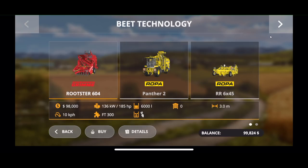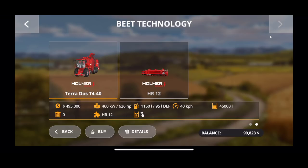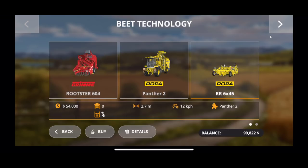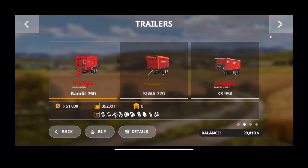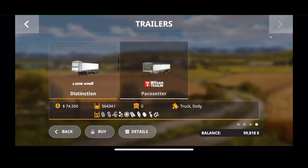Interestingly, for sugar beets we have both the smaller Ropa and the larger Terradose, along with a pull-behind harvester for sugar beets. There are a lot of tipper choices including the Wilson trailer, so if you want to do American-style semi-trucks with trailers, they've got them.